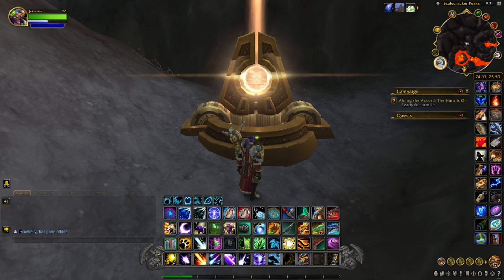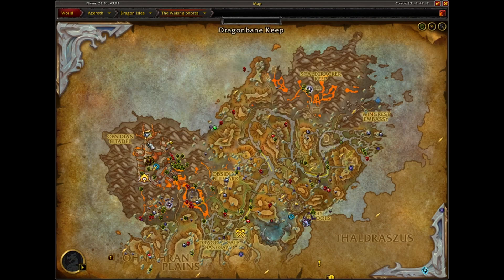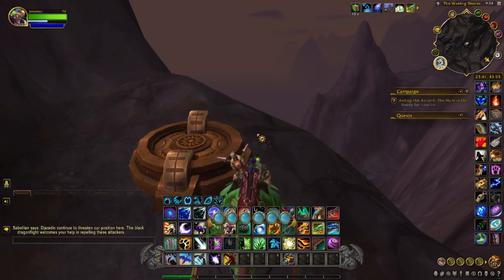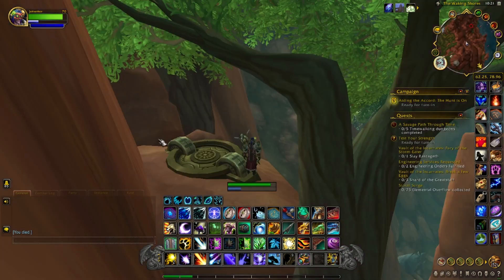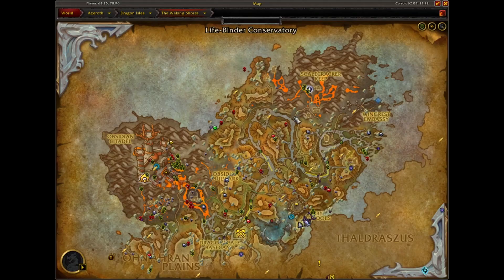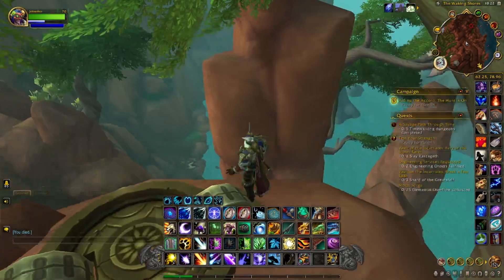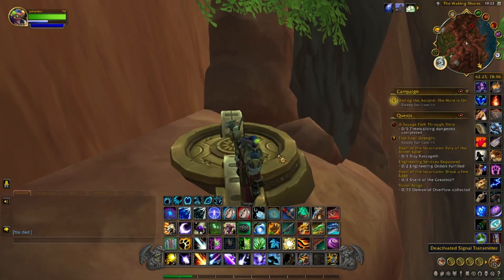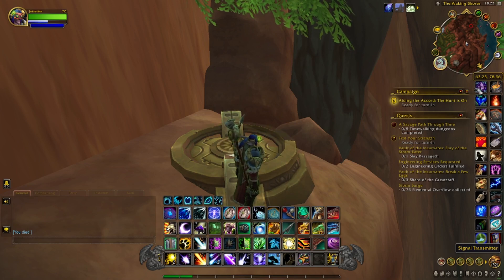On to the next two. This next signal transmitter is located right behind the Obsidian Citadel in the boondocks — it's over the mountain ridge there. We'll activate this and head to the next one. This last locator in the Waking Shores is located down here right on the edge — it's on a cliff overlooking the river. There's a path coming down and it can be kind of tricky to find, so I'll definitely put the locations in the description below. It's right up on a cliff.